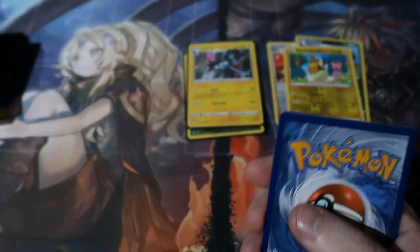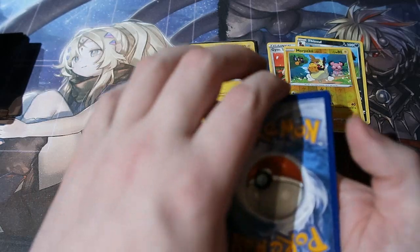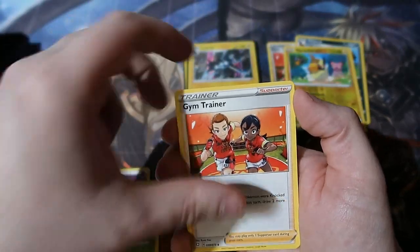The errors in my eyes are like having no name or half the card missing — that's an error. Oh, very very badly cut one. Let's have a look: Psychic energy, Flopsle, Tropius, Gym Trainer, Spinarak, Shinx, Horsea, Yanma, Morpeko.